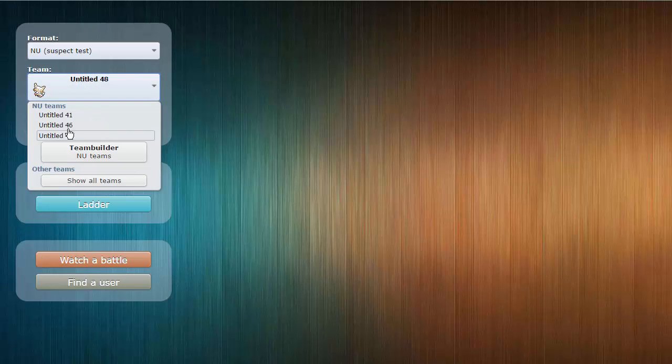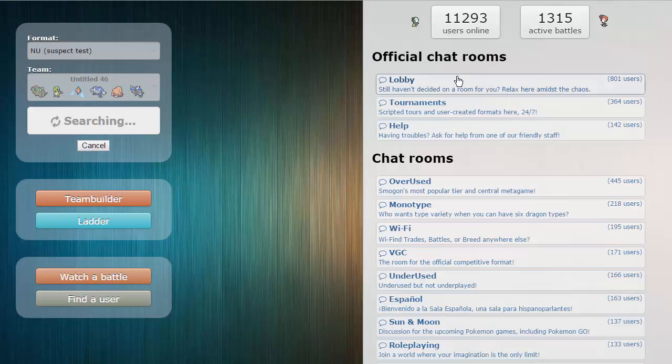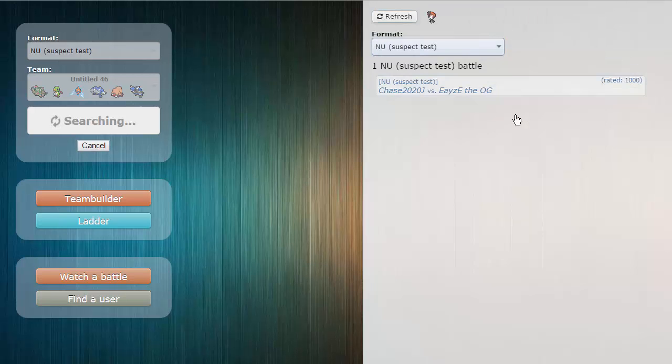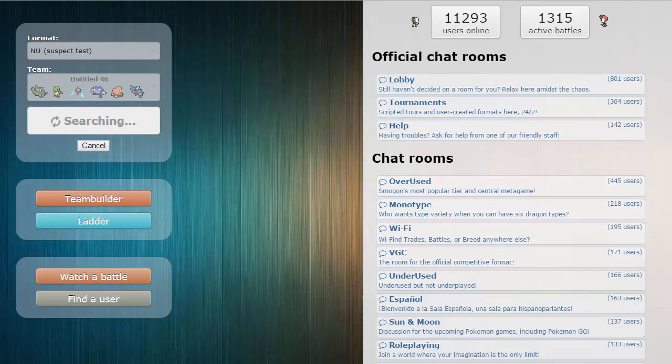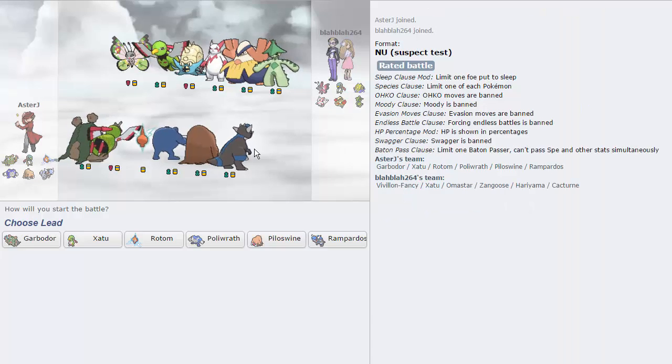We are low ladder still, but that guy was actually pretty good - he knew what he was doing. We're going to try to pick up another one really quickly. We're at the bottom of the ladder because of the Suspect Test, so it's really easy to get games because pretty much everybody playing is at the bottom of the ladder. If we check Active Battles, there are only 11 battles going on but the ratings are around 1000-1024, which is around where we are. It's going to be really easy to get a game. Never mind, we got one - that always happens, I swear.